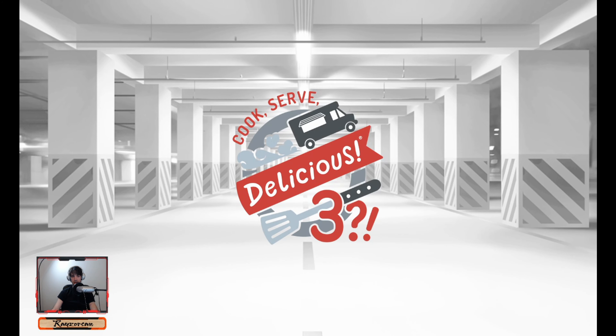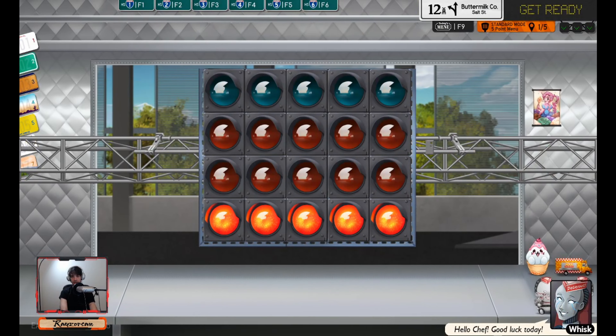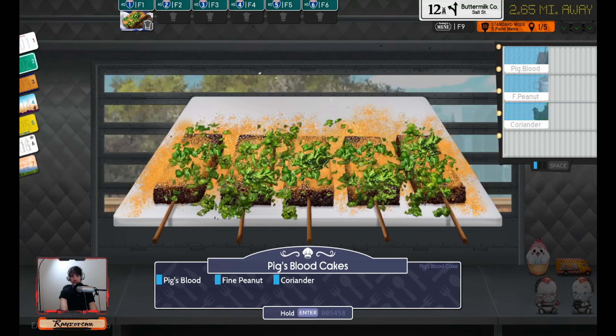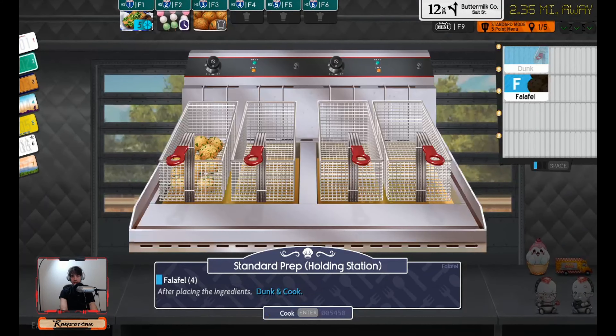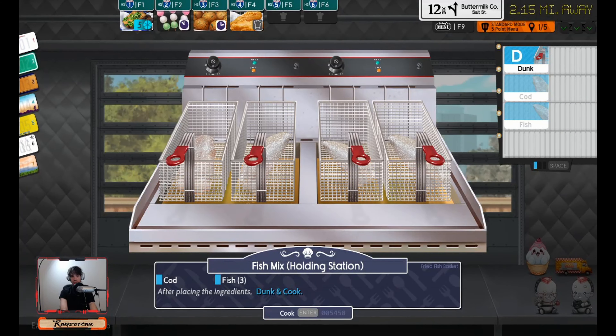Let's show you how to get through this first level on the last zone. I know we're all tired of Boise, Idaho by now. BPC. DaDangos. Lots of Falafel. And Fried Fish — Cod, Fish, Fish, Fish.